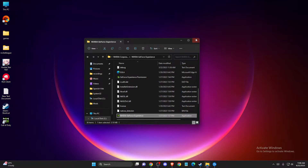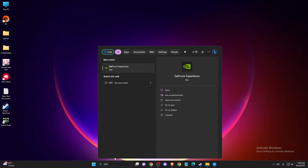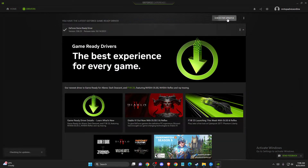Press Apply, then OK. If the problem persists, open GeForce Experience, go to Drivers, and press Check for Updates. If there is an update available, download and install it, then restart your computer and check if the problem persists.